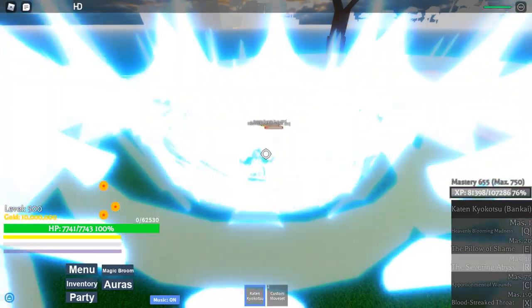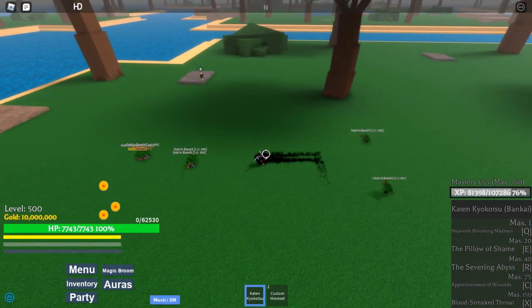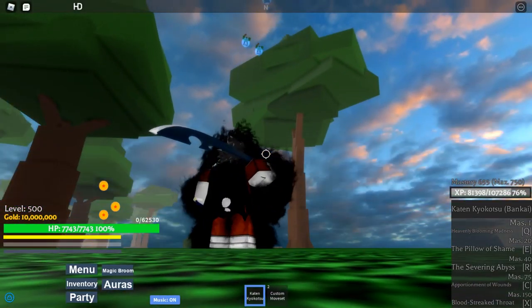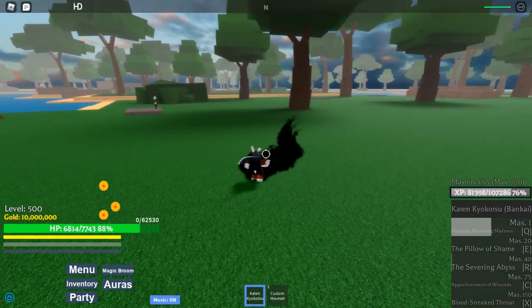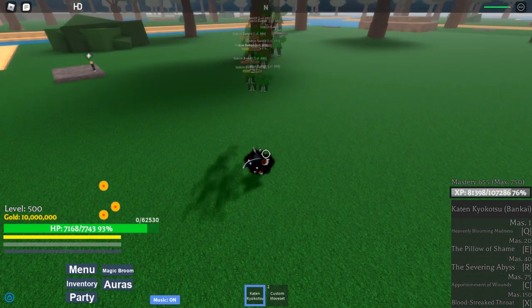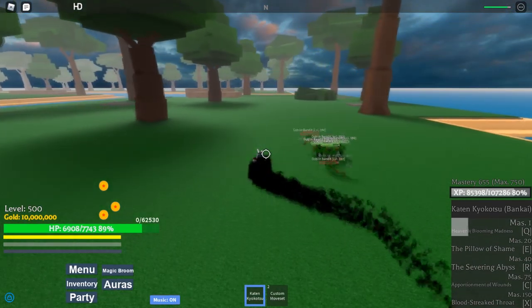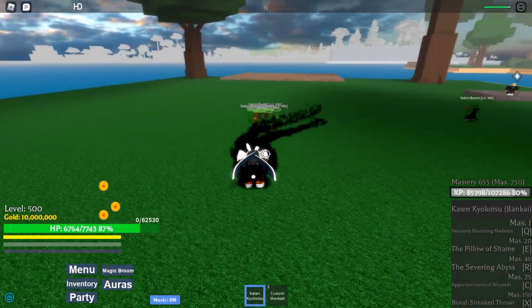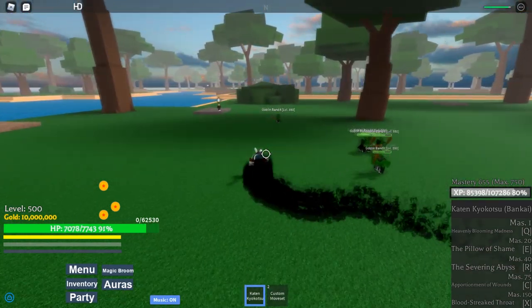Third move: Severing Abyss. It doesn't really do direct damage — its main purpose is combo extension. It gets enemies stuck in a ball so you can follow up with whatever you want. The developers themselves said Bankai Katen Kyokotsu is all about secret combos. This move is really good for PvP but not so much for farming.